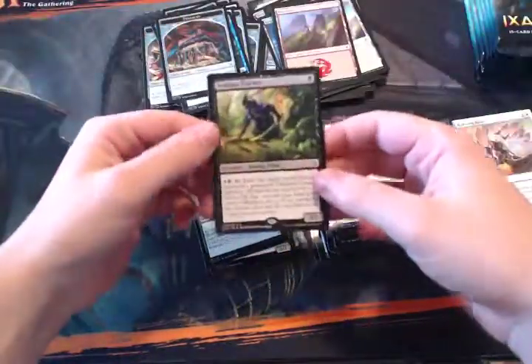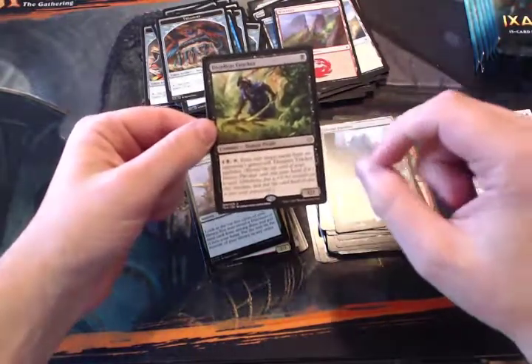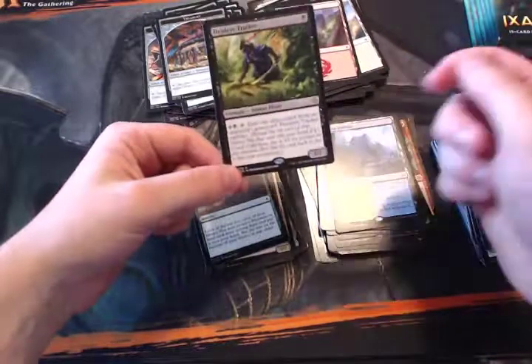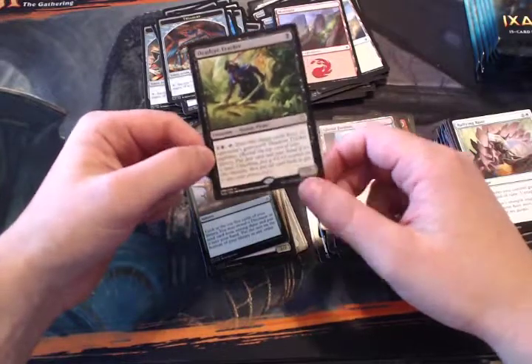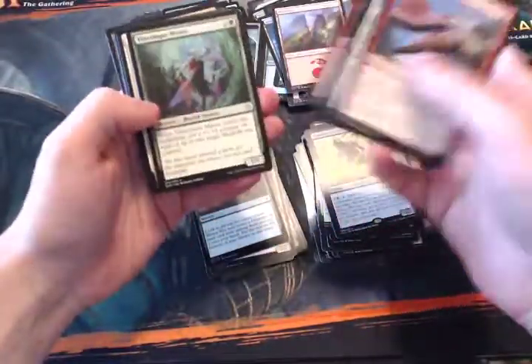Deadeye Tracker — one of the cards we actually talked about. It's a one-mana 1/1. For one black and tapping it, you can exile two cards from a target opponent's graveyard and then it explores. Explore: reveal the top card of your library — if it's a land put it into your hand, otherwise put a +1/+1 counter on this creature and then you can put that card back on top or into the graveyard. It's a way to get through your deck a bit quicker and theoretically grow your creature, which is pretty good. Definitely a strong limited mechanic.